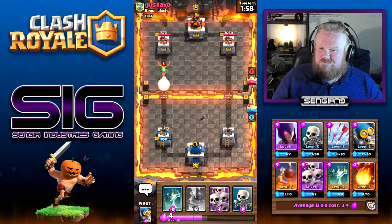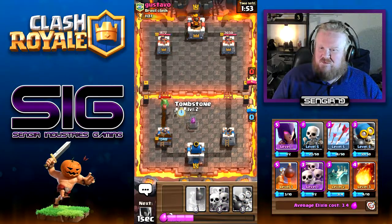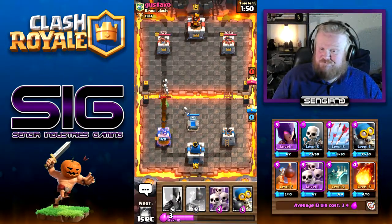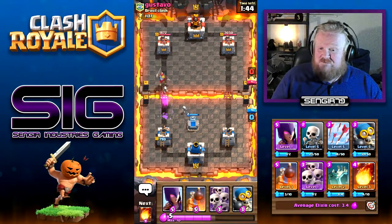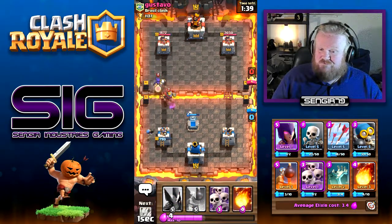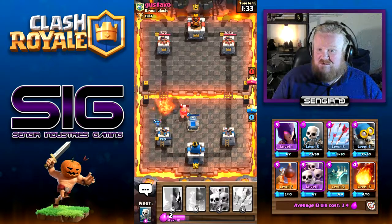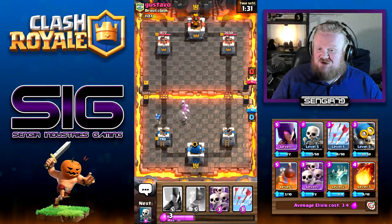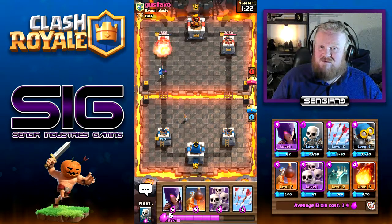Alright, we'll start again. I was expecting the skeletons to pull the baby dragon, but never mind. I'll drop the bomber down. Let's get a fireball - hit everything. The bomber will be able to finish off. Now I need to try and get this witch down as fast as possible - it's not going to be in time. I'll build up instead, see if the bomber can get a hit or two off. One more hit - good, that's lovely.